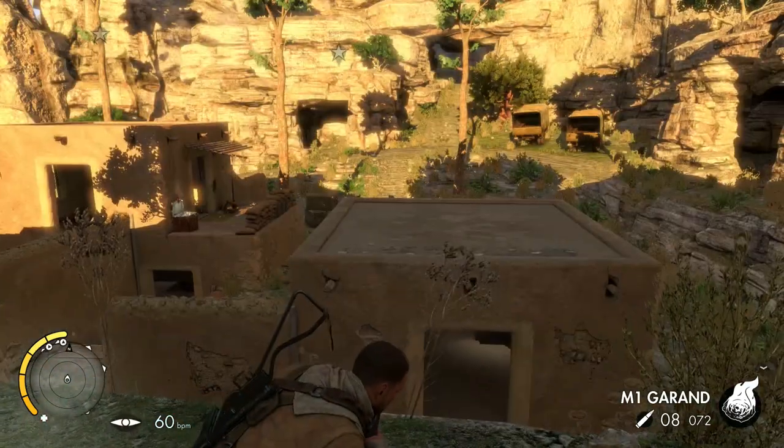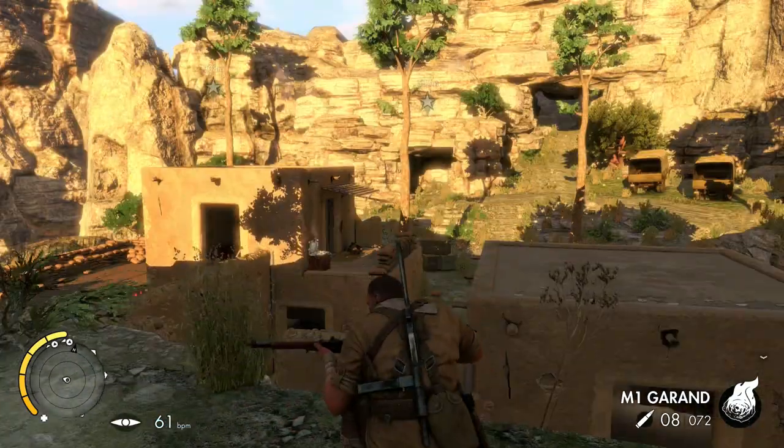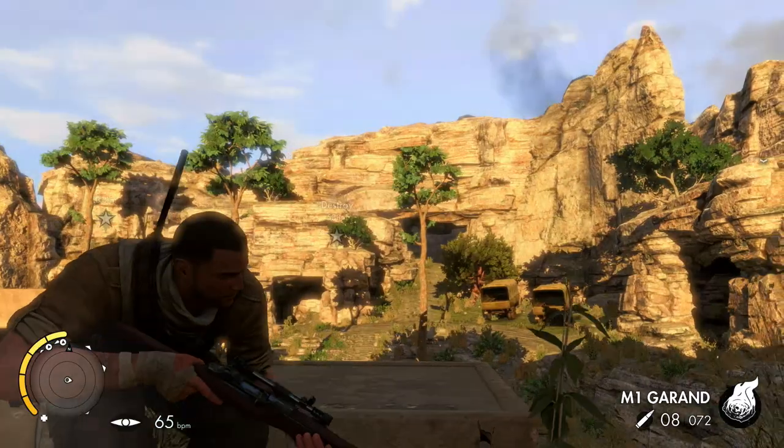Alright, so welcome back to Sniper Elite 3. In the previous part we destroyed the first artillery in Hellfire Pass. This one we're going to go for the rest of the other two artilleries.